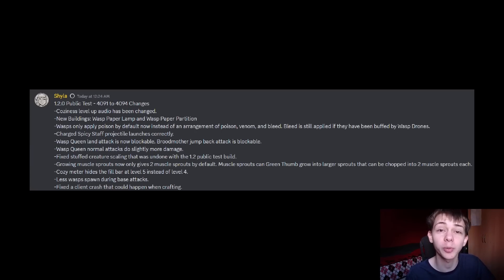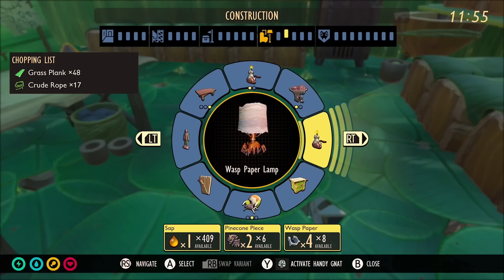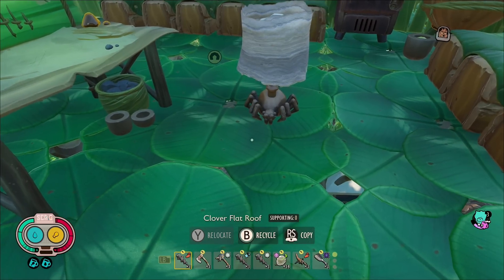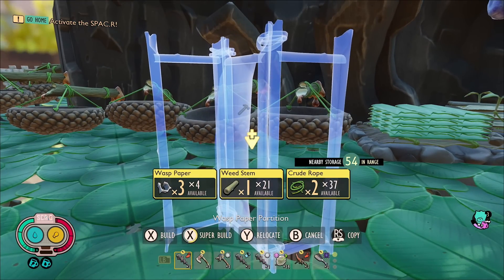There are also two new building pieces: the wasp paper lamp and the wasp paper partition. I assume these take wasp paper, but I'll show what they both look like right now.